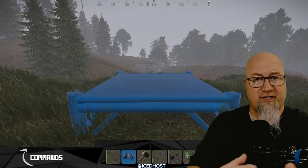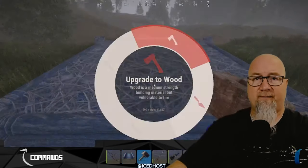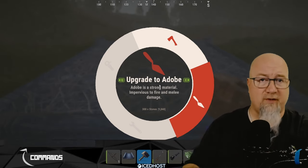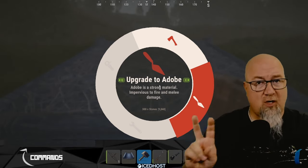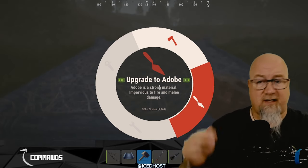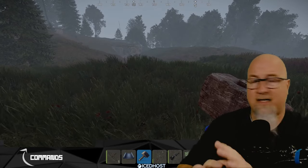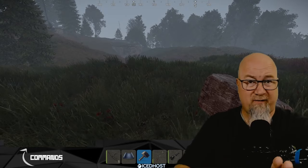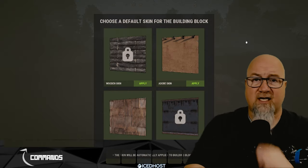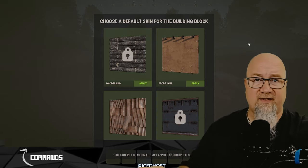If you have the building skins purchased for your Steam account, you place your foundation, go up to it, click to upgrade like you normally would, and use Q and E to determine which skin you want. Right now we only have two options for stone level and two for sheet metal. For those who didn't want to buy the building skins, using the command /bskin in chat brings up a GUI that lets you choose which skins you want to build to.